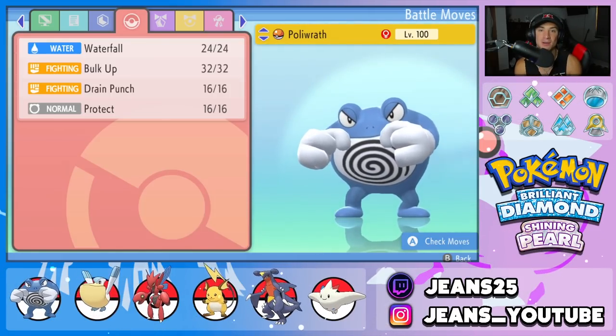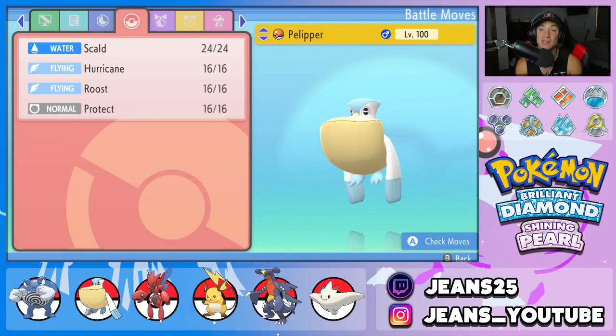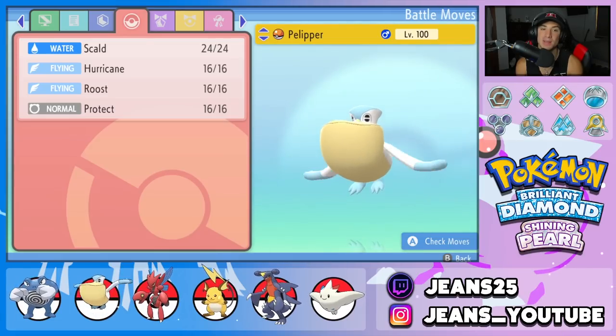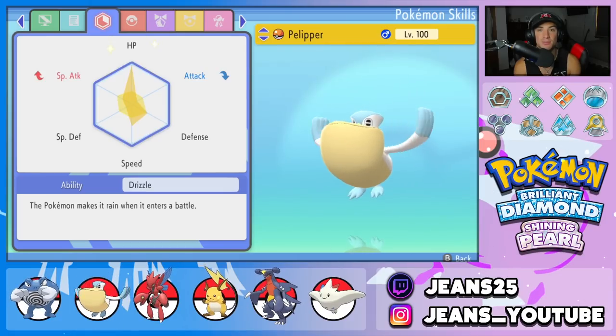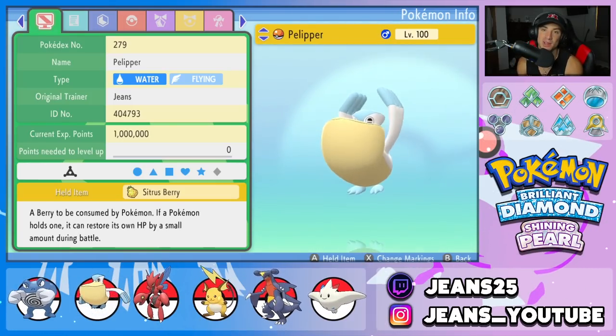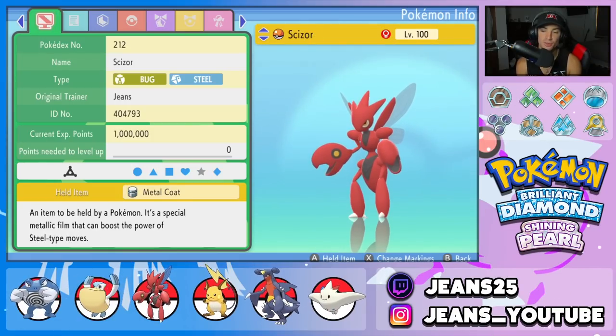The second Pokemon on today's team is Polywrath's best friend, Pelipper. It has Scald, Hurricane, Roost, and Protect. Its ability is obviously Drizzle to set the rain and help Swift Swim Polywrath outspeed, and the item is a Sitrus Berry for HP recovery when it drops below half. The third Pokemon is Scizor, another heavy hitter. We gave it the Metal Coat since the Life Orb went to Polywrath.